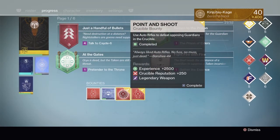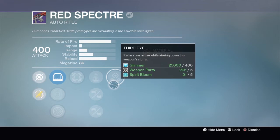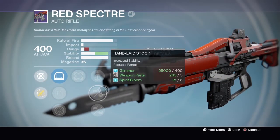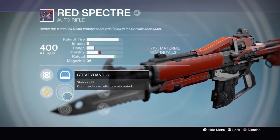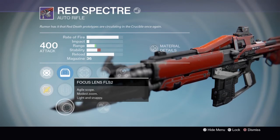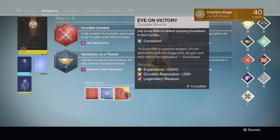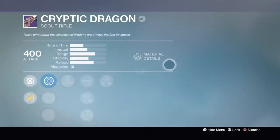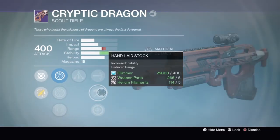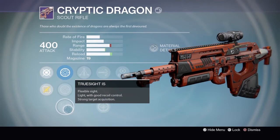Next one is the auto rifle bounty. Got Third Eye, Perfect Balance, Hand Light Stock, Rifle Barrel, Hipfire, Red Dot OES, Steady Hand IS, Focus Lens FL S2. And last but not least, I'm hoping to get an Inward Lamp from this — we'll see what ends up happening. Got myself a Cryptic Dragon with Third Eye, High Caliber Rounds, Hand Light Stock, Custom Optics, Triple Tap, Range Lens, Focus Lens, and True of Sight.